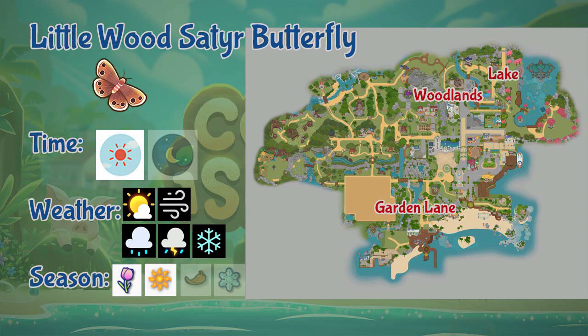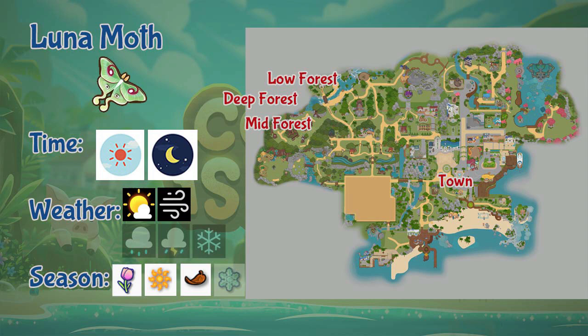Next we have the Lunar Moth. This moth can be found in the forest lower and mid areas, town, and also the deep forest area. You can find Lunar Moths the whole day during sunny and windy weather, but only during spring, summer, and fall seasons.